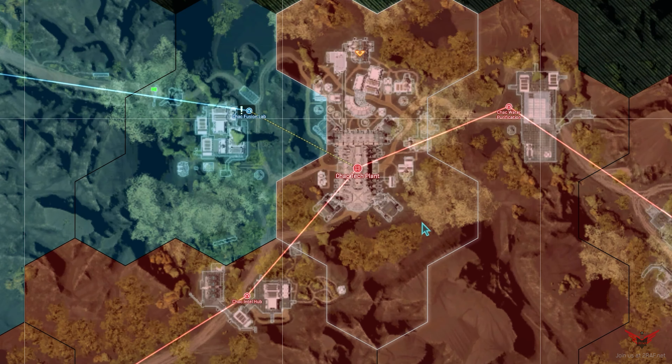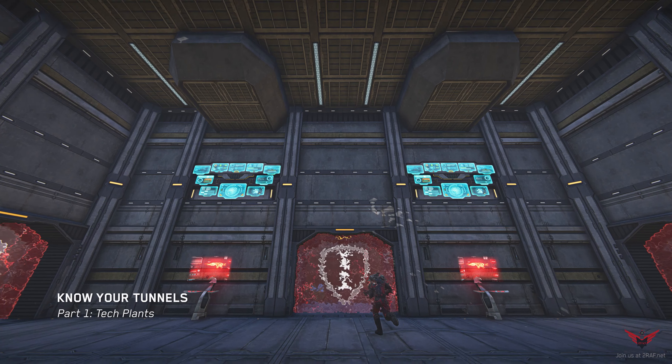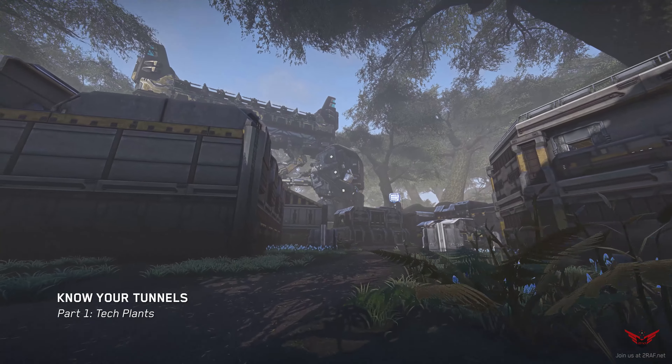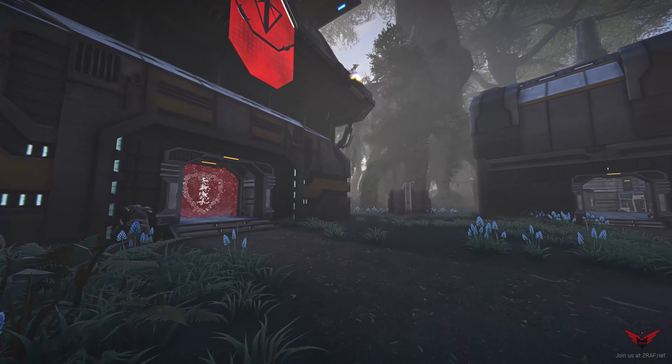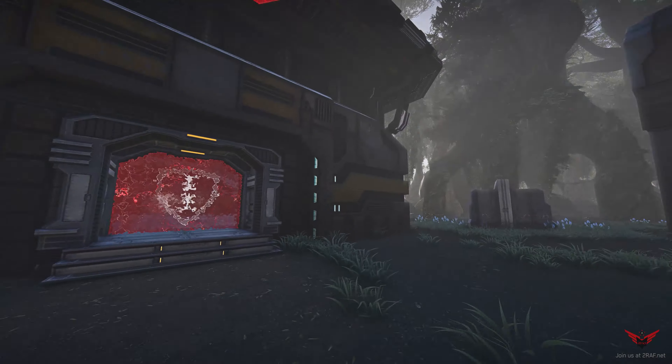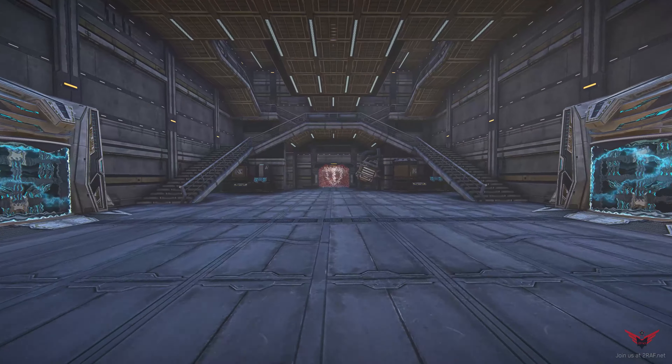Here we are sitting pretty at Shaq tech plant. This is the spawn room where you spawn in, and if you head out these doors, typically if you're a new player, that's how you would head to the point. But that's extremely exposed — if there's any enemy aircraft you're gonna get killed very quickly, especially if the base is heavily under attack.